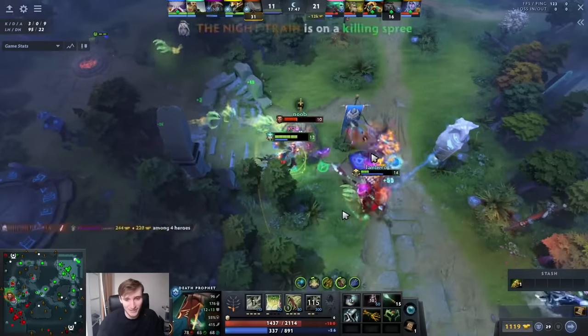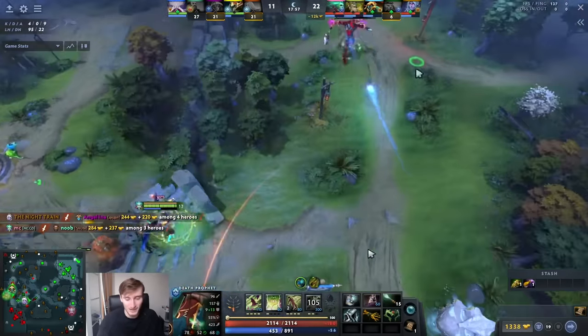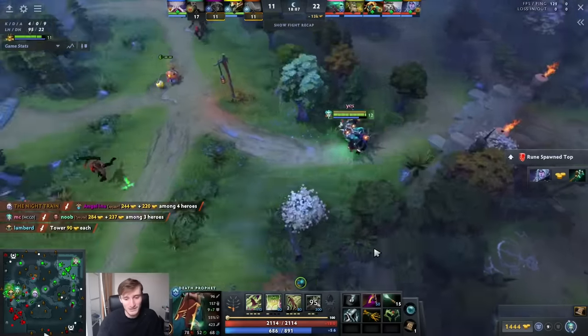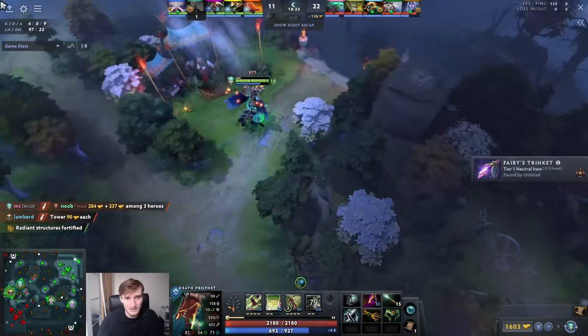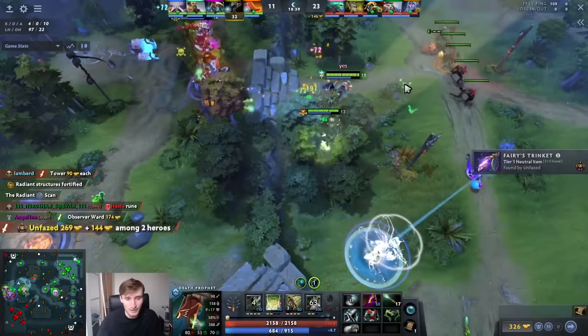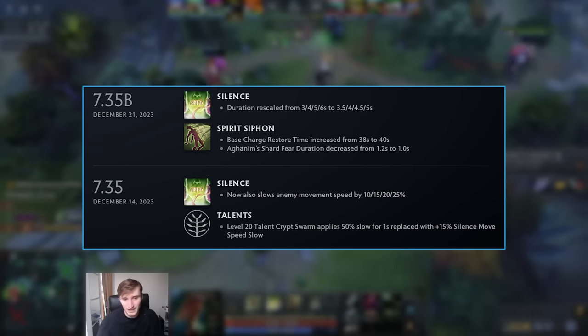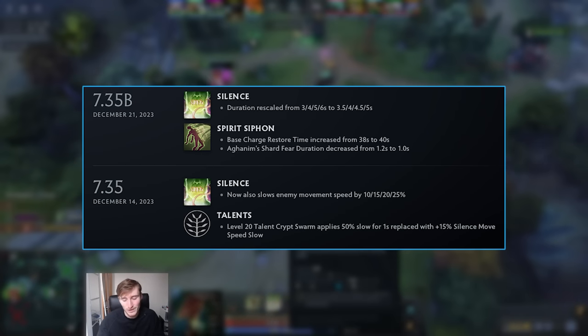Then you just buy a Veil and you frontline and slow everyone and they can't move and they take a billion damage for 16 seconds. That's why this hero works - it's just the items. Items make the meta a lot of the time, that's a mantra a lot of us need to have. This hero is not giga-buffed. The W slow is really nice but he's dominating the game - the 10% slow is like 35-40 movement speed a lot of the time, which is good, it definitely matters.